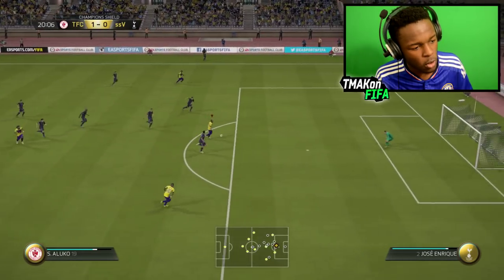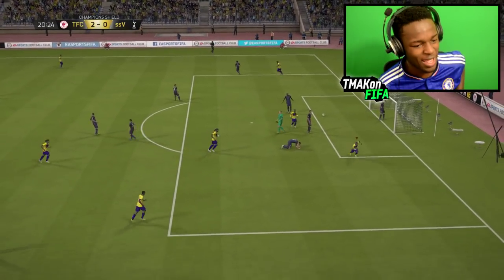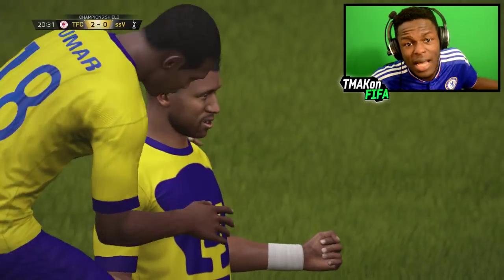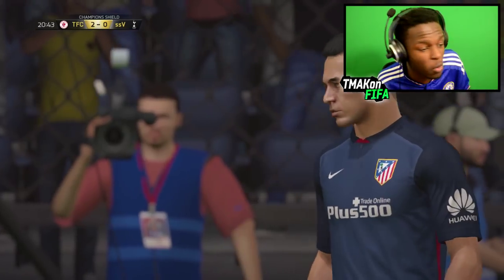That was too close for comfort. Aluko gets on the ball and slots it in — I don't even care. It's an OP sweat team so I'm going to score those sweaty goals. That's how it's done. I mean, if you're looking for a Nigerian team, you found it — sweaty goals, normal goals, pacey players, it's got it all.